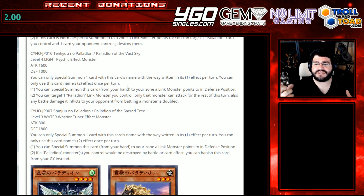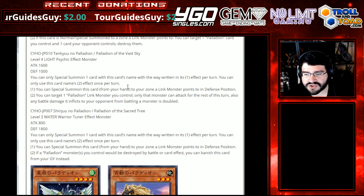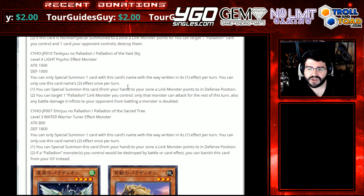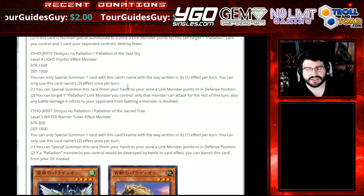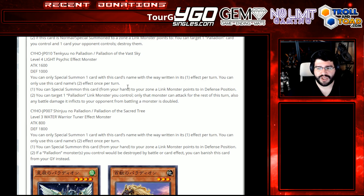Let's go over Palladian of the Vast Sky — Level 4, Light Psychic Effect Monster, Attack 1600, Defense 1000. You can only special summon one card with this card's name per turn. Hard once per turn on the second effect. First effect: you can special summon this card from your hand to a zone a Link Monster points to in Defense Position. This archetype gets to the field real easy, and that's with any Link Monster, so I'm starting to feel that surgence of Splashable Engine here.